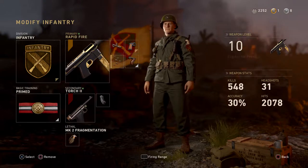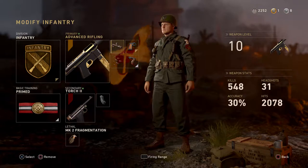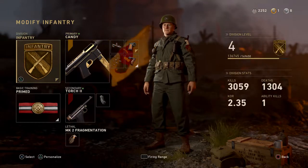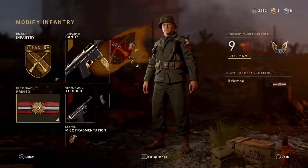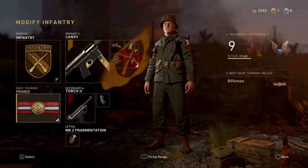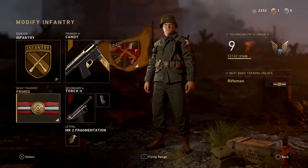I've got the grip to complement rapid fire and also be a little better at range alongside the advanced rifling — it's a pretty good setup. I'm using infantry for extra ammo and an extra attachment spot, which is amazing. I'm also using prime, which gives you one extra attachment slot and reduces flinch, so it's probably the best basic training perk in the game in my opinion.